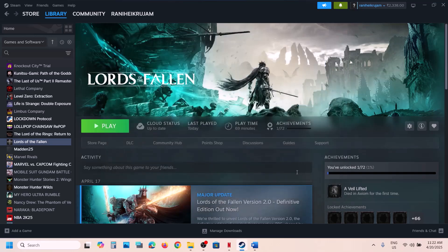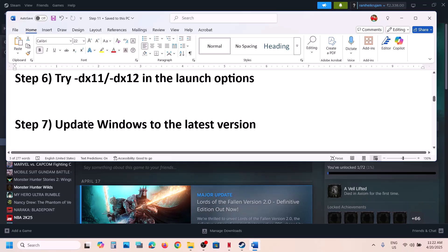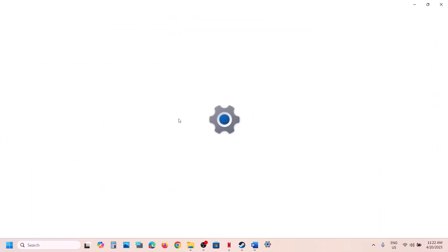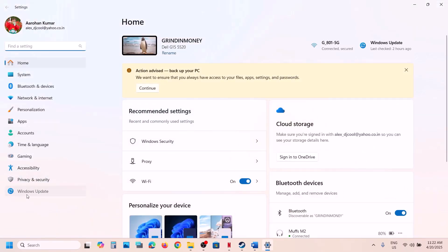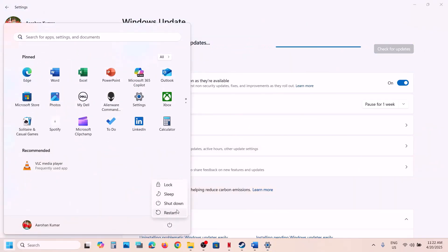The next step is to update Windows to the latest version — this is important. Open Windows Settings, go to Windows Update (or Update and Security), and click Check for Updates. Once all updates are installed, restart your computer and then launch the game and check.